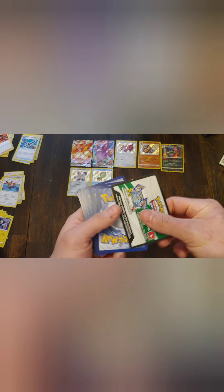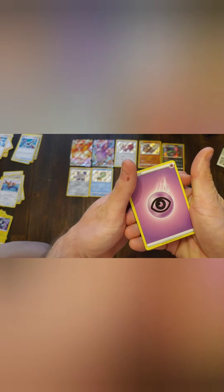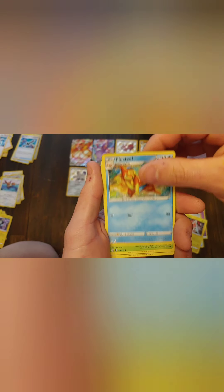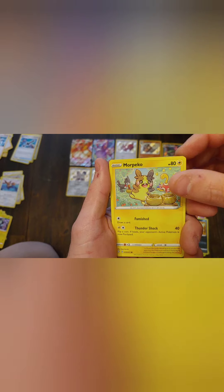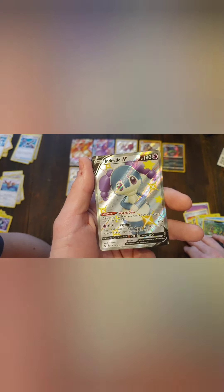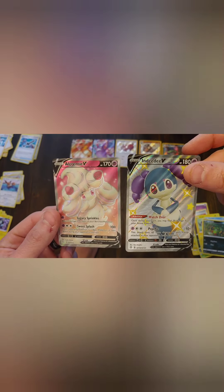Code card for you guys. Let's see if I can pull something good. We got a Psychic Energy, a Rusted Shield, a Rotom, a Floatzel, a Yanma, a Coffin, a Morpeco — a different Morpeco than we had — a Spinarak, and hey! It's a shiny foil full art Indeedee! And an Alcremie V — look at that, we needed an Alcremie V actually. How about that for some last pack magic?